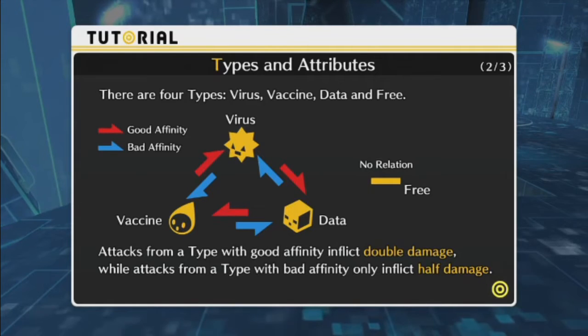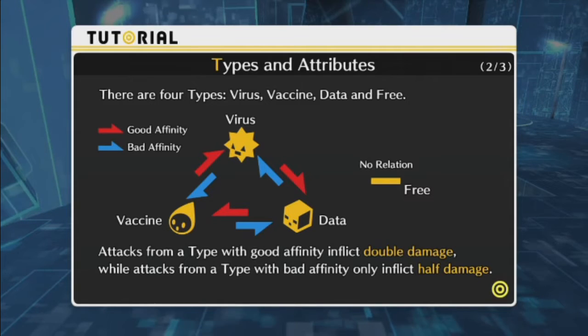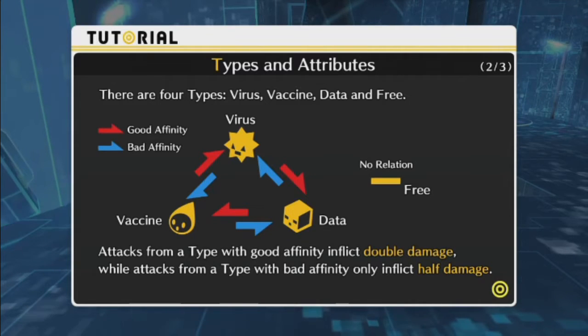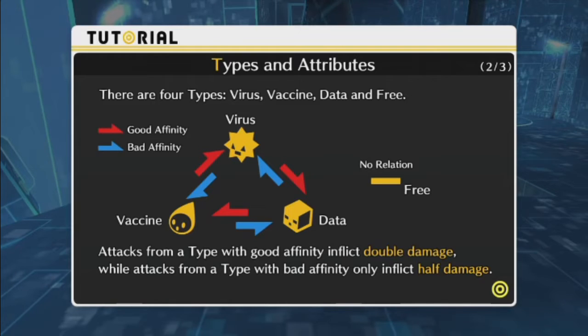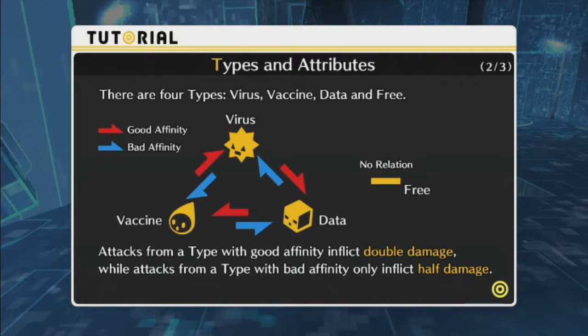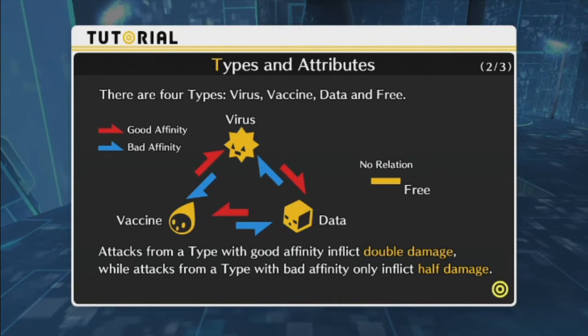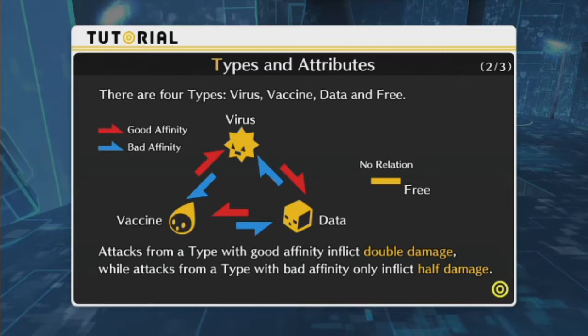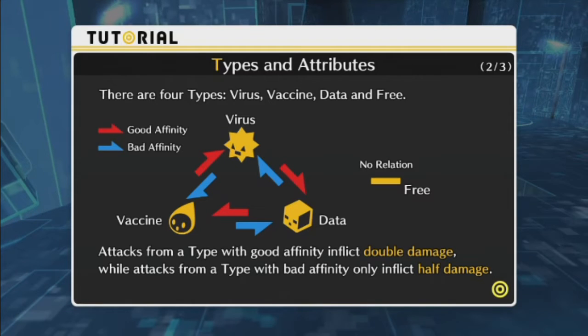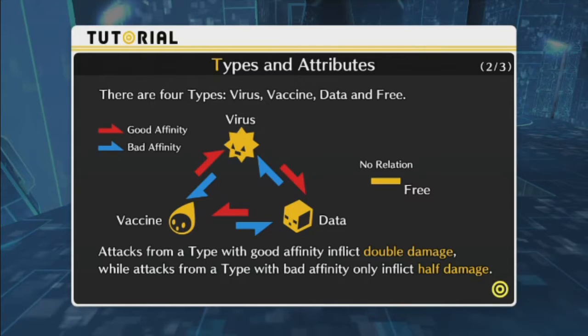There are four types: Virus, Vaccine, Data, and Free. Virus is an 8-point star with a mean-looking face. Data is a cube with a neutral-looking face. Vaccine is a teardrop with a dark circle. Free has just a bar — no relation. Virus is good against Data, Data is good against Vaccine, and Vaccine is good against Virus. Attacks from a type with good affinity inflict double damage, while attacks from a type with bad affinity only inflict half damage.